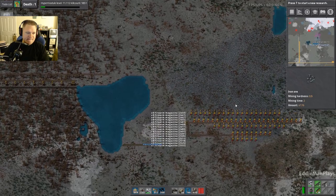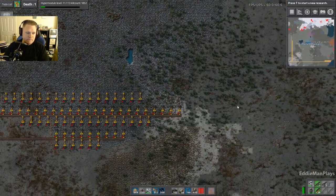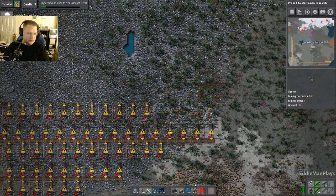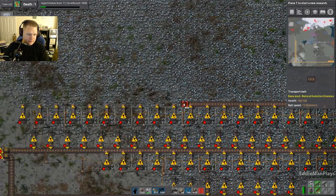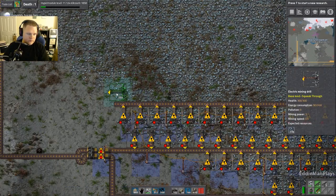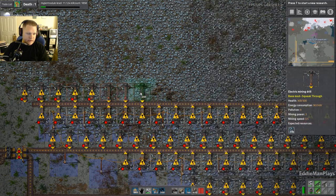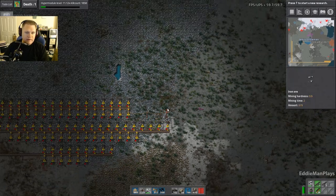We'll probably need all this land anyway, and then we can use it for oil processing. Put these power poles in real quick while those guys are doing that up there. We're staying down here — I need blue inserters. Do you want to start clearing out some spider nests, or do you want to join me?